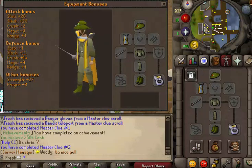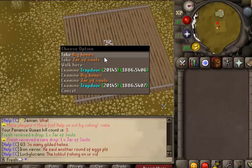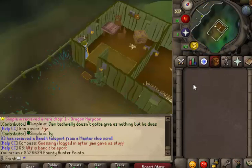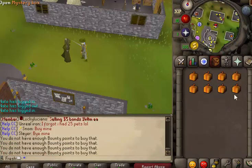With a bandit teleport, let's go to some bandits. I just got a jar of souls on my fresh account — that's about a hundred points, could be good. I actually just kept 8.5 mil from that — that's really awesome, that's eight mystery boxes. All right, so we got eight mystery boxes.